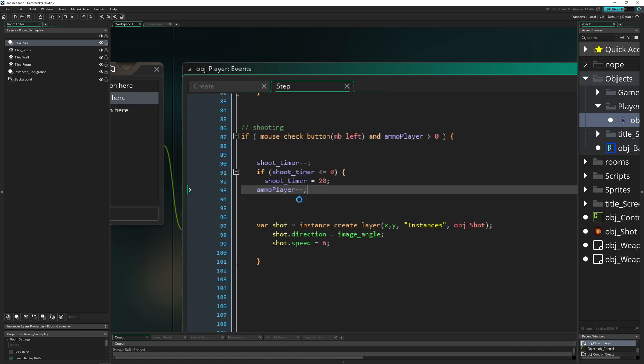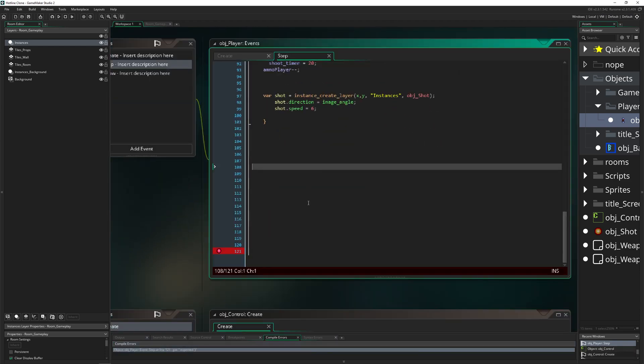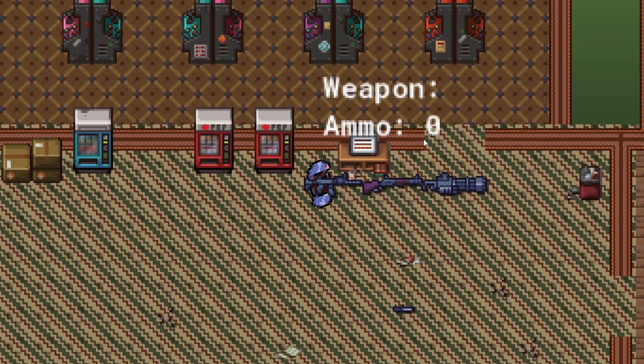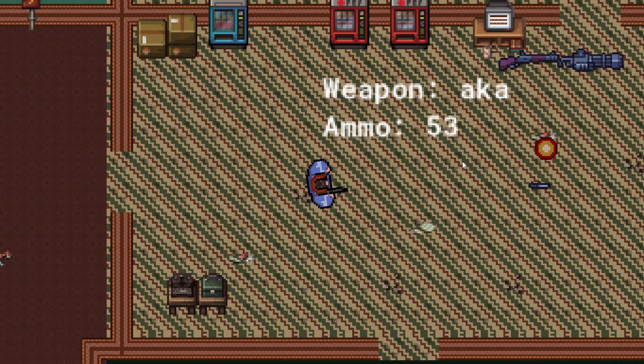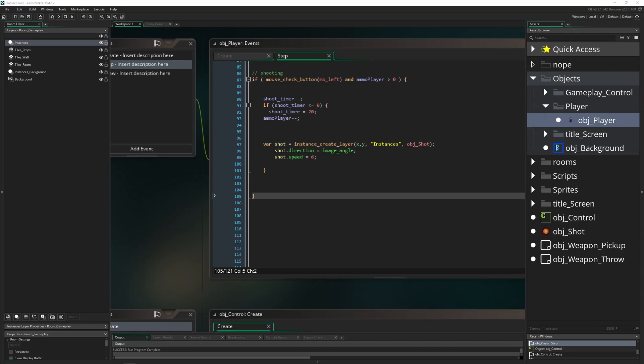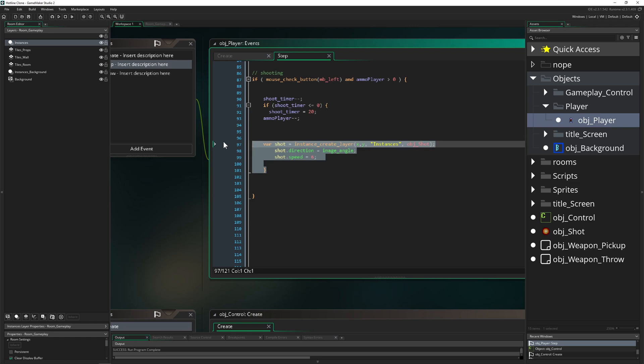Testing: boom boom boom, the ammunition goes down and eventually hits zero - then we can't shoot anymore. That was it for today - hopefully not too hectic. See you tomorrow for a really long tutorial on creating the shots properly, because there are tons of things to do there and it will look like a mess. Have a good one!